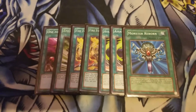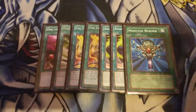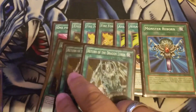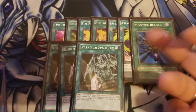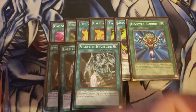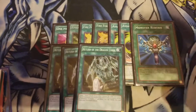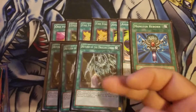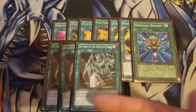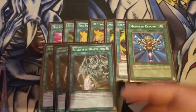Monster Reborn. Three Return of the Dragon Lords — we prefer this over anything else that brings him back. Because once Stardust goes to the graveyard for your one-turn Assault Mode, you can use Return of the Dragon Lords to bring Stardust back, and you have protection in the graveyard. Since he's a level 8 Tuner, this brings back a level 7 or 8 Dragon and protects him when in the graveyard.